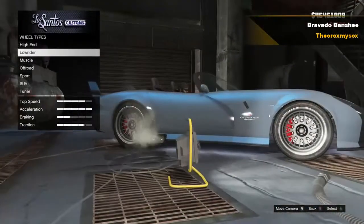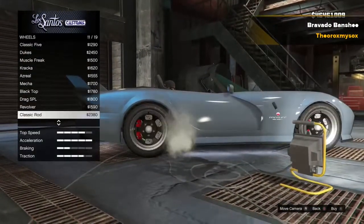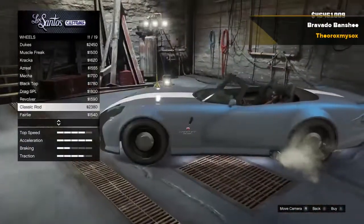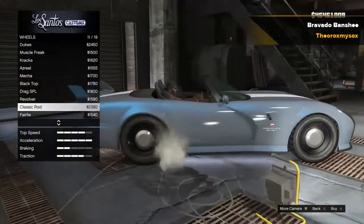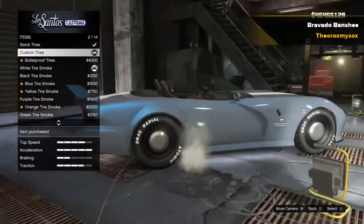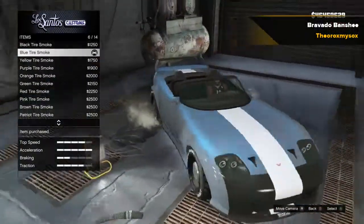For the wheel type, I'm not sure whether to do low rider or muscle — I think I'm feeling muscle today. I'll do the classic rod. Classic rod actually does look pretty good on this car, I like the muscle version. Although there is a low rider version of this, of course, but I kind of like the custom tires on this better. I think it looks kind of better on some cars like this.